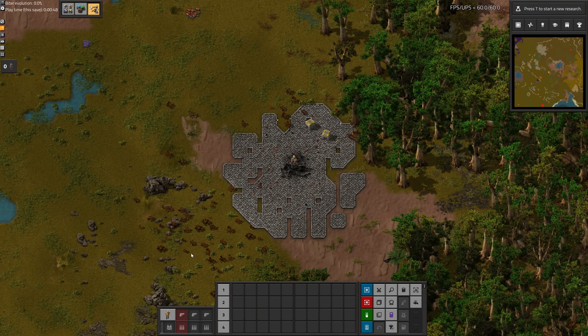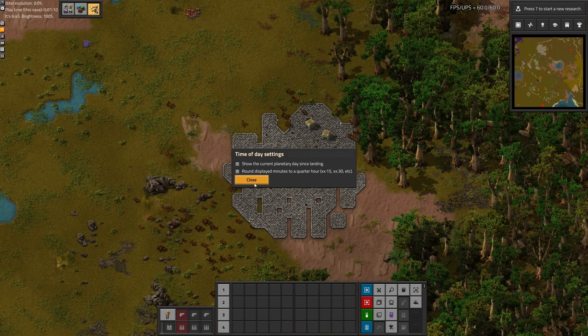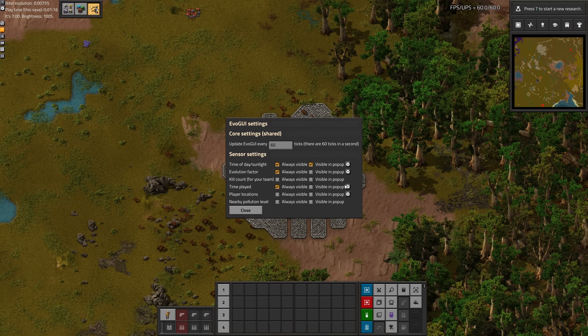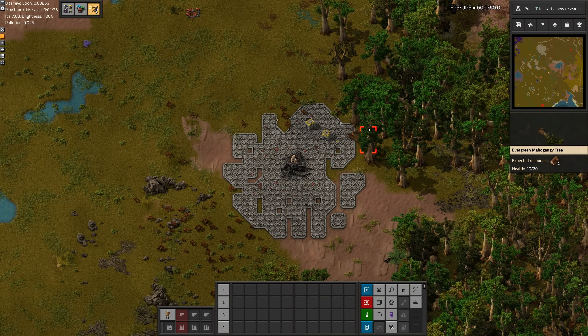We'll get into that in a second. But first, there are a few things we do have to set every time we start something new. Definitely want to disable the rocket target. Let's change the Evo GUI settings — don't want it floating around. Evolution factor: show the decimals. Time played: don't show days. And show the nearby pollution level. That should be all set.